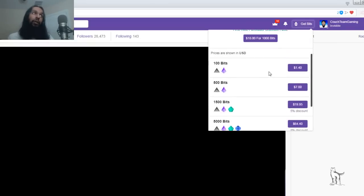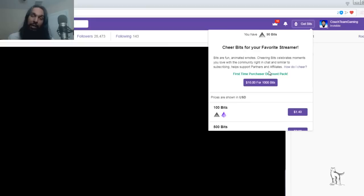We're going to go ahead and click on that. Once you click on that, if it's your first time ever buying bits, you'll see this right here which says "First Time Purchaser Discount." Basically what that is: when you buy your first batch of bits, you get a discount. Normally, bits cost $1.40 for 100 bits, which equals $1 in value — so you're losing out on 40 cents. But if it's your first time, you can save money. This discount is only for your very first purchase.